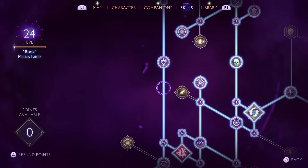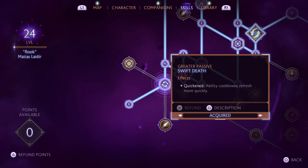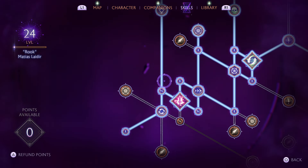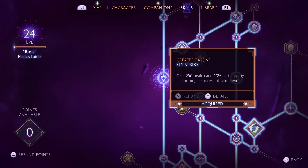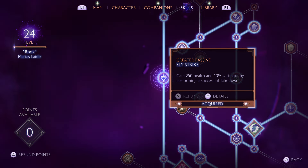If you're limited on points, come up here. However, if you have at least 29 points, we're going to do Swift Death — gain Quickened after defeating an enemy with a critical hit. Ability cooldowns refresh more quickly, which means if you have momentum you can use more abilities quicker, more damage, keep building momentum, keep staggering — it's just an endless loop of death. Then take the middle node: Critical Damage plus 10%. Going up, Sly Strike: gain 250 health and 10% ultimate by performing a successful Takedown. Our Takedowns build up quicker, we do a Takedown, then we gain health and 10% of our ultimate — an incredible self-sustaining build.